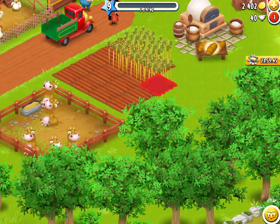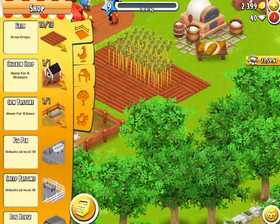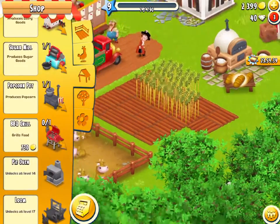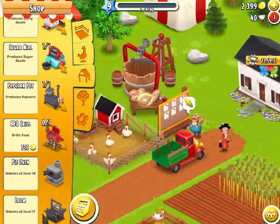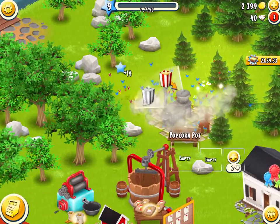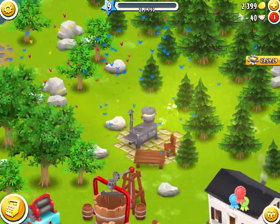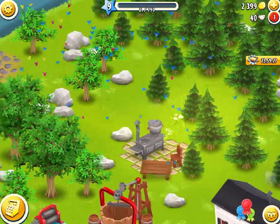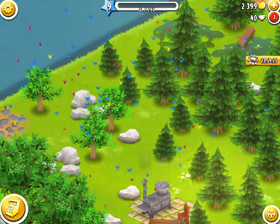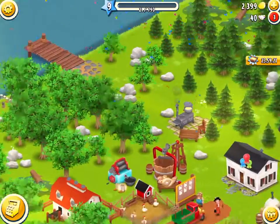We unlock three fields which is good to have. We got a barbecue grill - that is good. We have our sugar mill and we have unlocked the popcorn pot so we can now start producing popcorn which is great, and there go all the awesome butterflies flying around which is really nice.